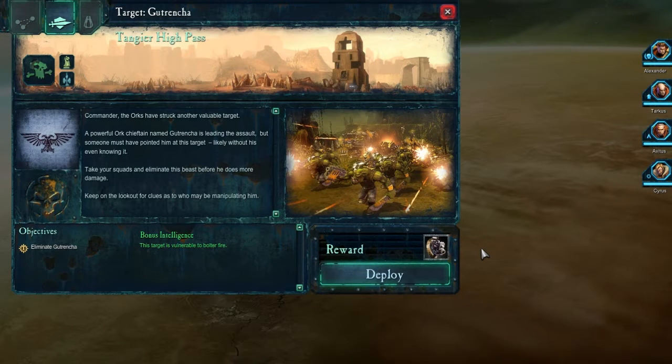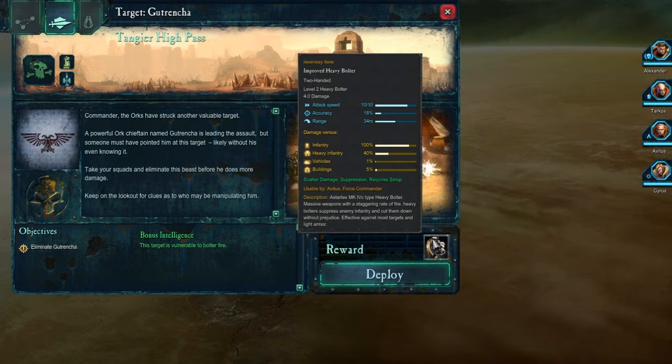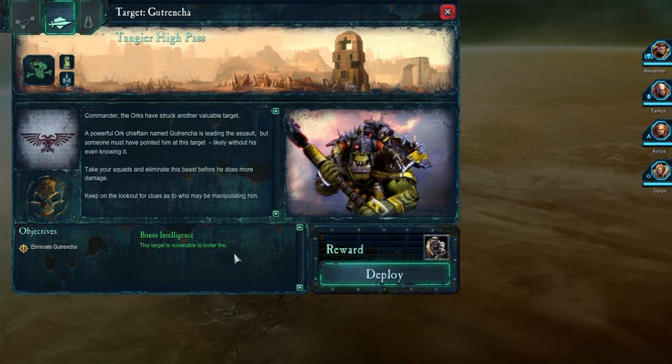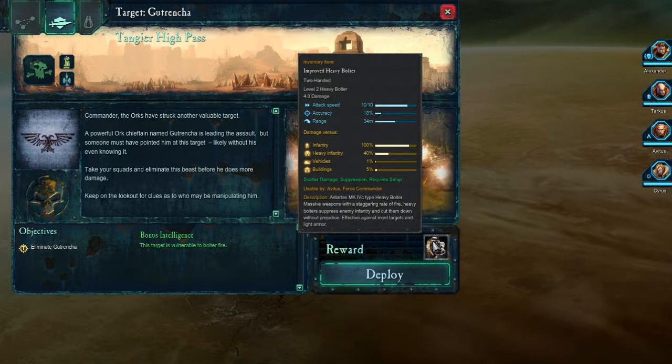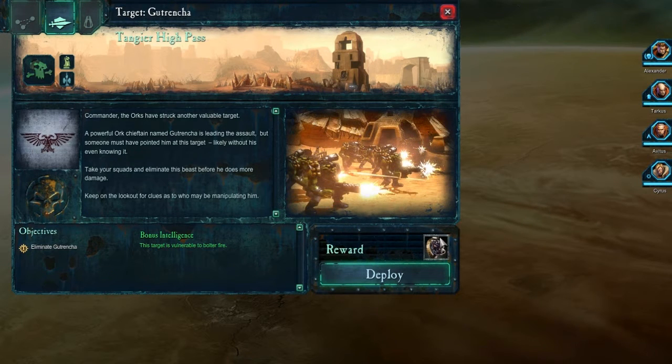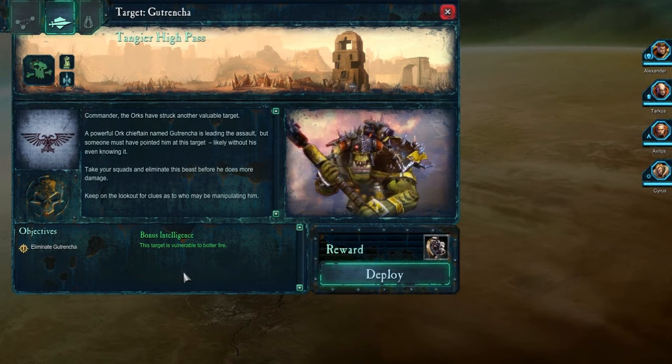Alright, the reward for beating this will be an improved heavy bolter that can be used by Apertus. Sorry, I'm back — as you can tell, I'm still low on voice. Anyway, it says the target is vulnerable to bolter fire, so that'll be handy. Here we go.